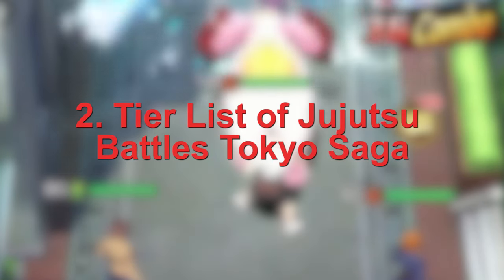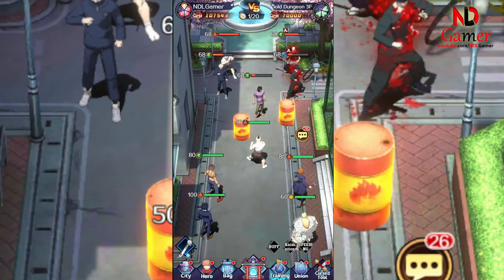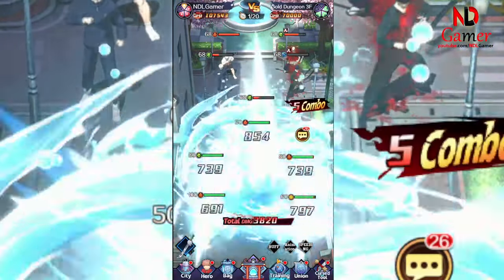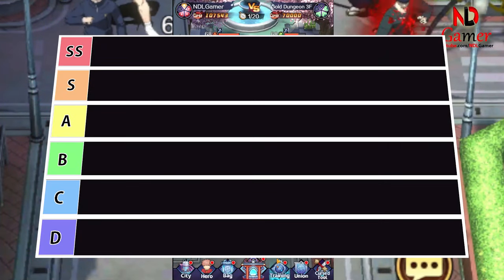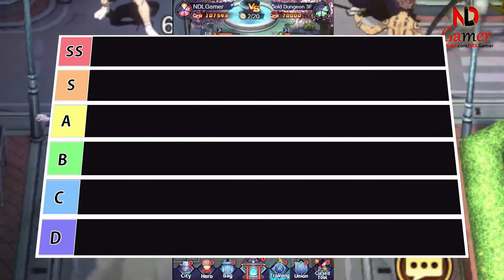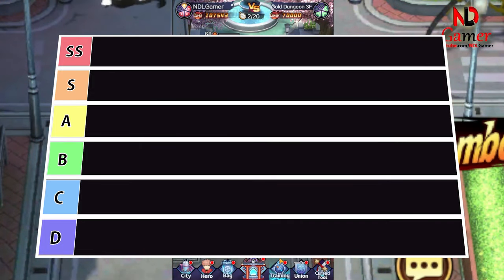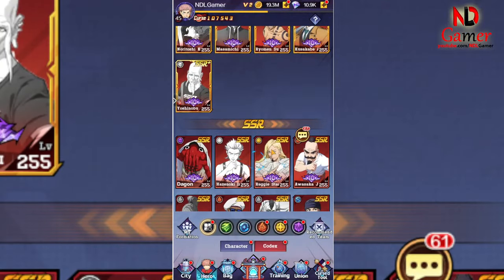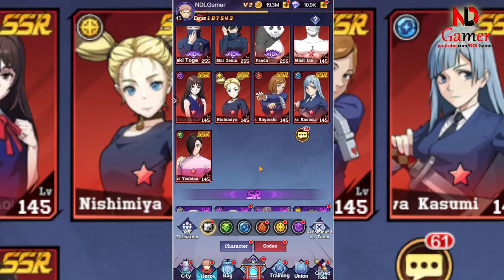Tier List of Jiu-Jitsu Battles Tokyo Saga. After playing for several days, we have created a tier list for Jiu-Jitsu Battles Tokyo Saga with all the characters currently in the game. We have crafted this tier list for new players who can easily focus on the campaign mode. The tier is divided into 5 types: grade D, C, B, A, S, and SS. Remember, D stands for the lowest rank and SS is the highest rank. I only rank SSR characters and above, because characters SR and below are not really strong, and obtaining SSR characters is also quite easy. Now let's take a look at our tier list.